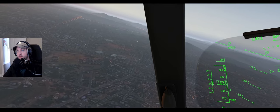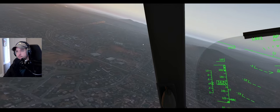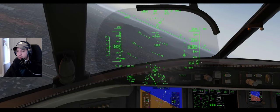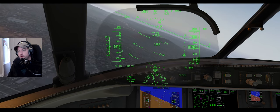Gillespie Tower, Challenger 650 Charlie Sierra, visual 27 right. Clear to land 27 right, Challenger zero Charlie Sierra. Okay. Autopilot's coming off, auto throttle's coming off. A little bit high, but it's all good.